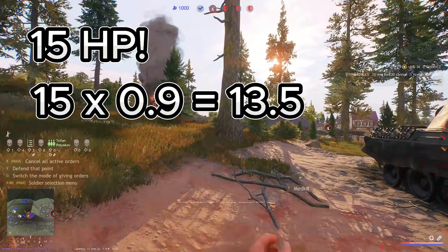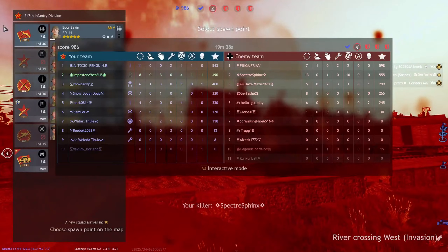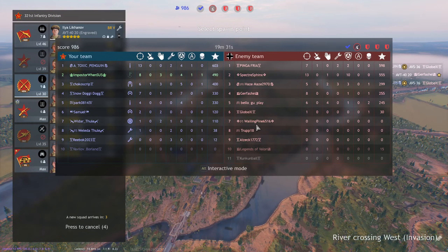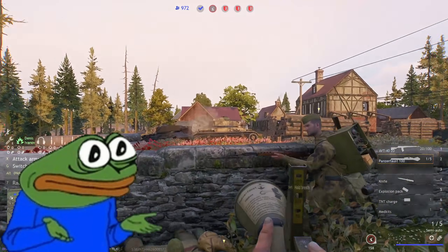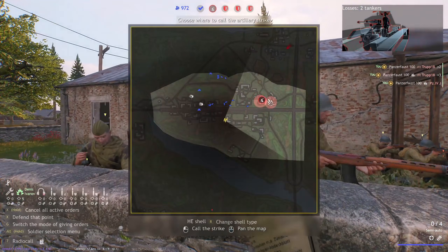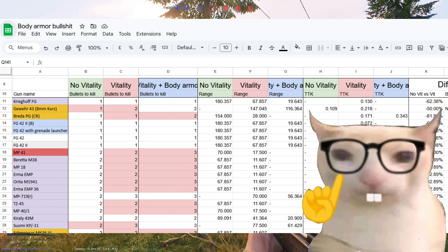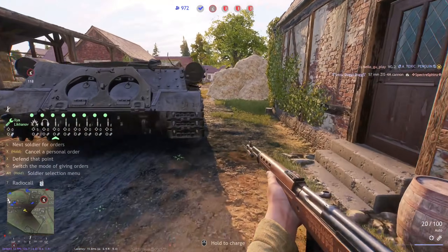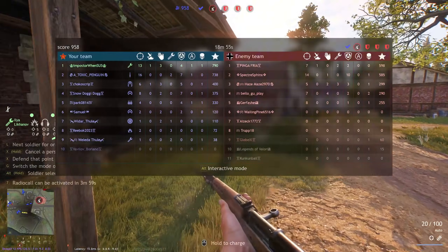This is because 15 damage is the lowest threshold that can be reduced by 10% and still punch through the 13.5 soldier health you get by default plus the vitality perk. The body armor is, frankly, stupid. Having 15 effective HP in a game balanced around 13.5 is going to cause — and has been causing — several severe problems. I've created a document providing actual mathematical proof that body armor is a bigger issue than many people think. With the upcoming Manchuria campaign and Soviet vs. Japan fights, this problem will get significantly worse, because most Japanese weapons don't have the 15 damage threshold.